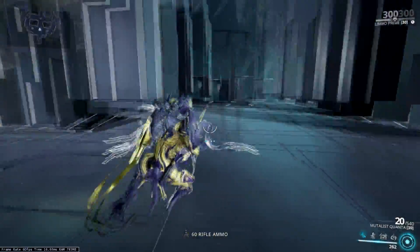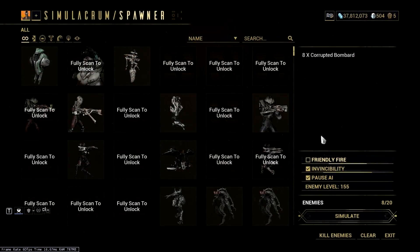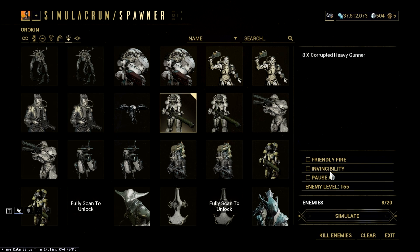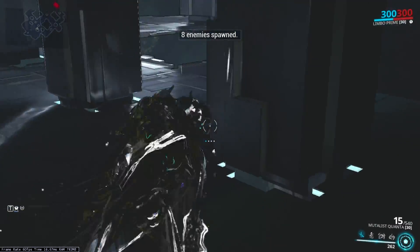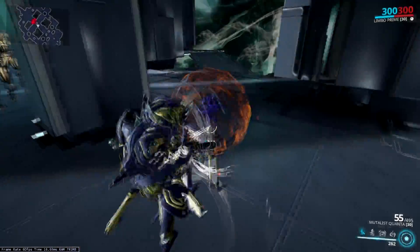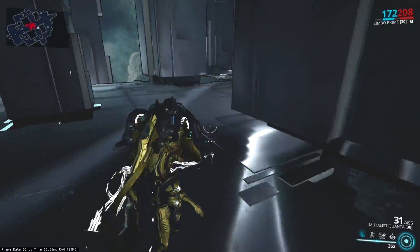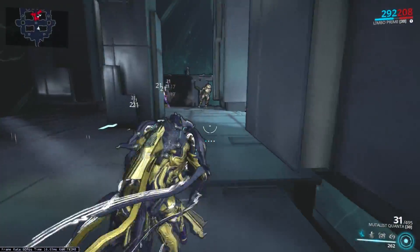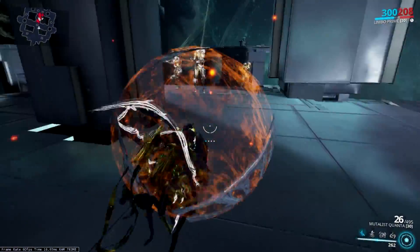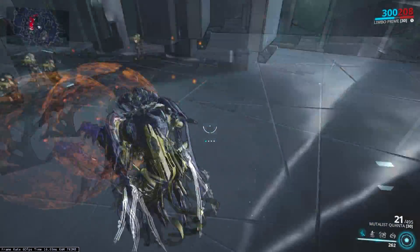I also quickly want to show you something else you can do with this — just a little hint about how much potential this thing actually has. Let me put out some heavy gunners and go into the rift. What you can do is put down your bubble and duck yourself into it — it will completely protect you from shots while you can still fire at enemies, which is pretty funny. You can use your bubble basically as a shield, and the radiation proc from the bubble itself will just take care of the enemies. I'm doing this with Limbo right now, and with Limbo you obviously wouldn't really need a shield, but in general the bubble just protects you from every type of shot in the game if you wanted to.